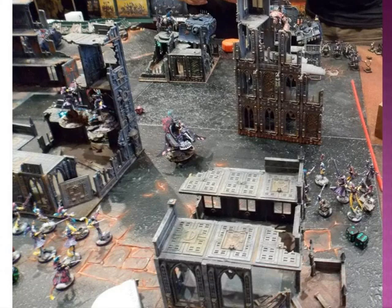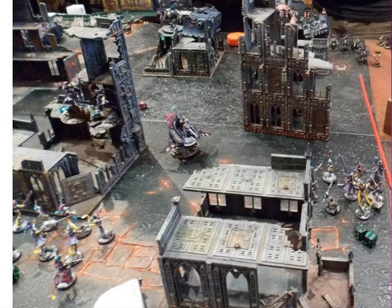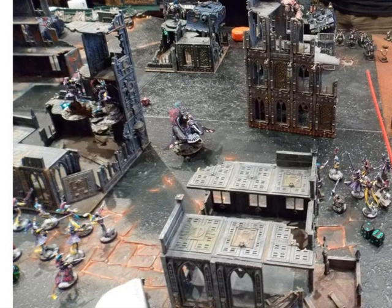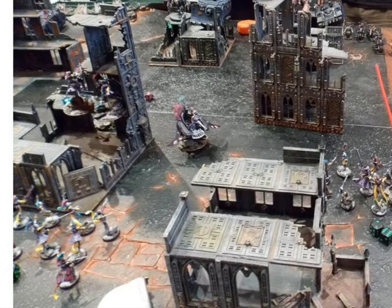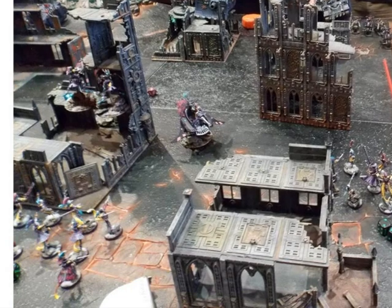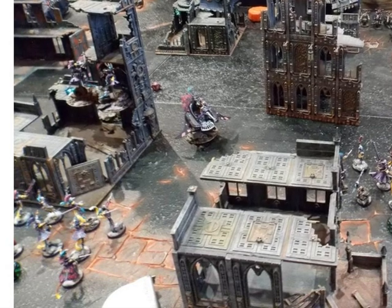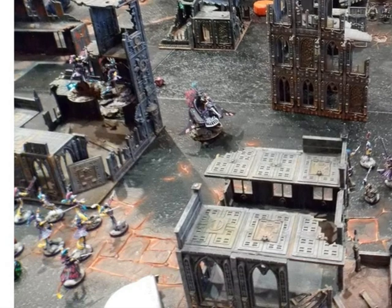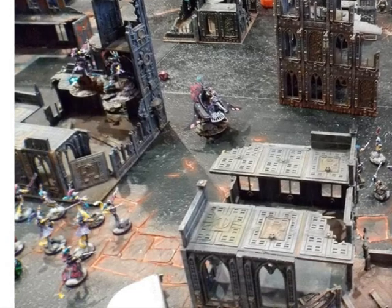Looking at some pictures: here we see the right flank where the unit with two Death Jesters shot the bikes — you see the bikes at the end of the picture. I killed two of them but they didn't run off the board. You see how the ruins are quite big and give some cover. This is the standard table at Games Workshop in Brussels — they normally use this 4x4 table for Warhammer 40k, and it's quite good with ruins giving cover saves to everybody.